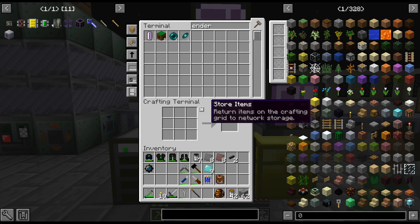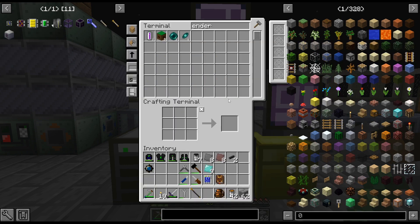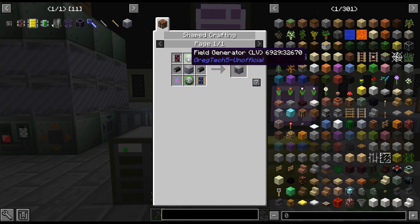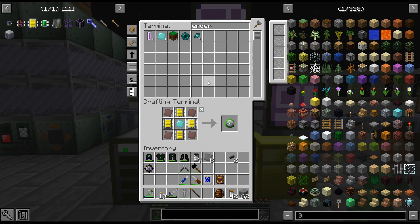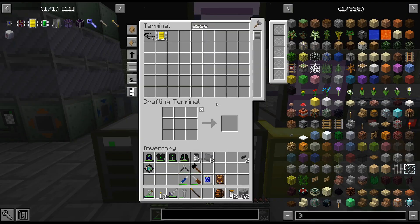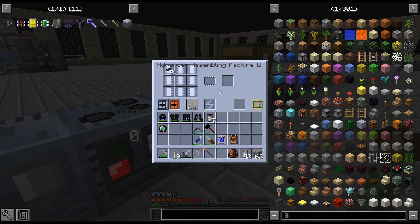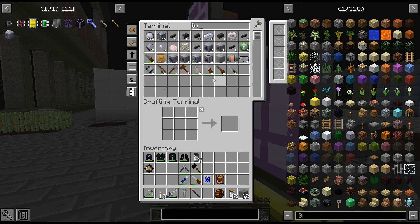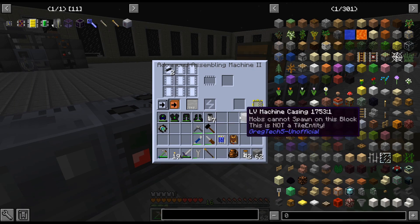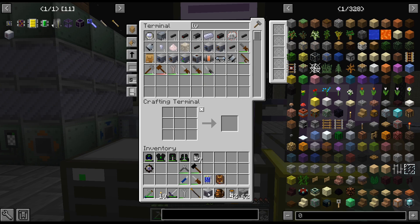Anyway, that is enough of that. I am going to craft up a Mass Fabricator — I'm just going to do the very basic one, because I don't produce enough power in my base to do anything higher than that. But I do want to get it going — it's going to be very slow, but if I'm in the world it will slowly be going up, which is kind of what I want. It does require quite a few HV things, but now that I can just type in how many I want and it puts the stuff in for me, it is way quicker.